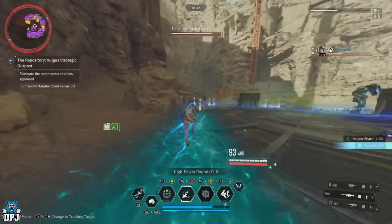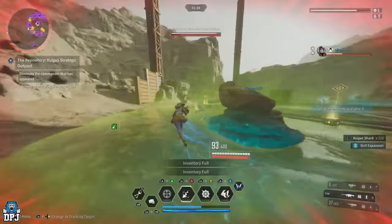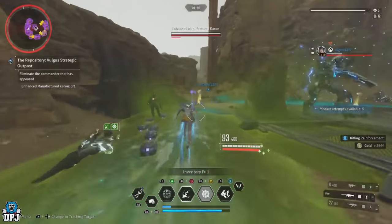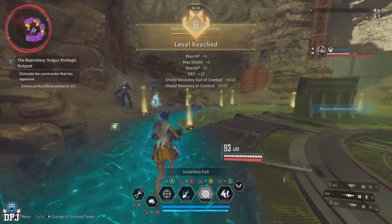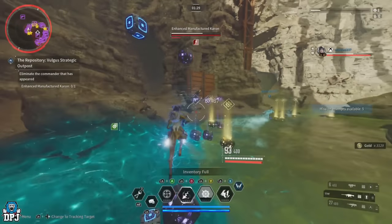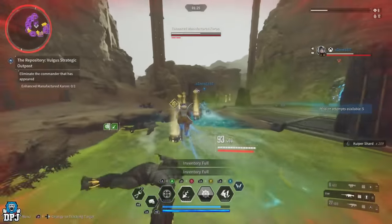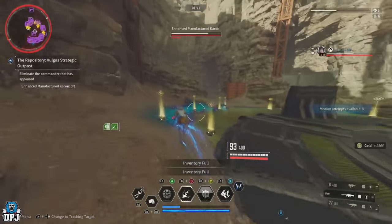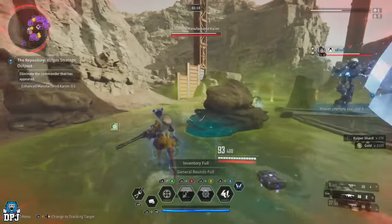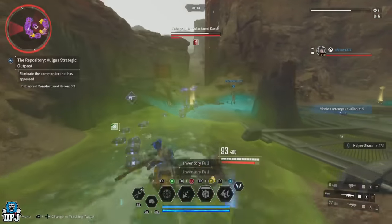The difference is it's in a much smaller area, but you more or less get the same output in regards to Kuiper shards, gold, and materials. You also seem to get way more module duplicates, which themselves equal out into more Kuiper shards. This farm would no doubt be much better with Valby, but it isn't limited to her — you can still get decent numbers without her, though I won't lie, it won't be as good.